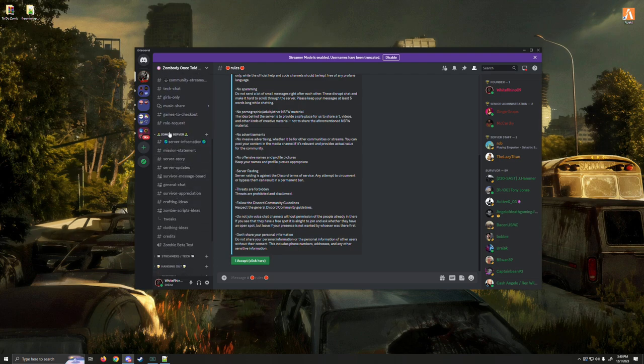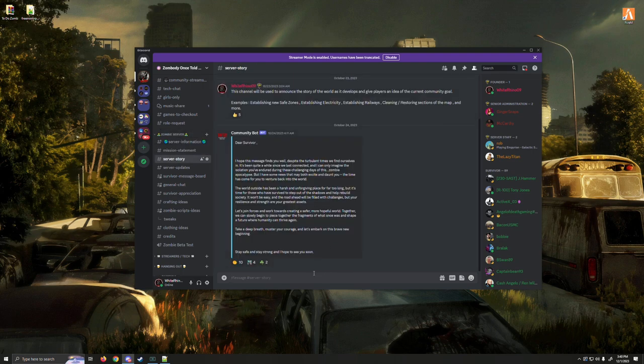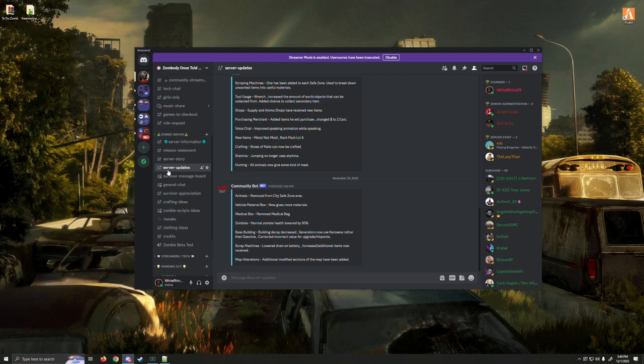We also have the zombie server specific section of Discord, which has the connection information, mission statement for the server, the server story — which is basically where we're at currently with the overall story happening in the server — server updates, all the updates and patch notes applied to the server.